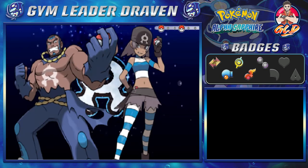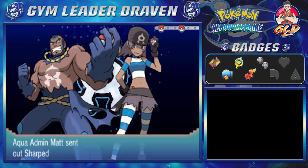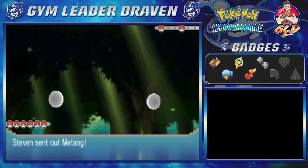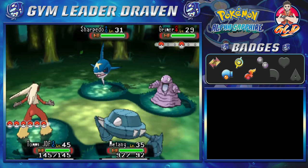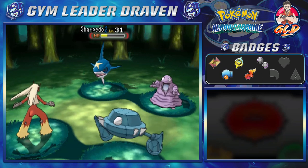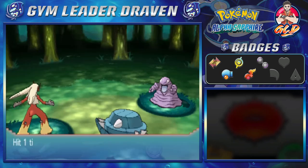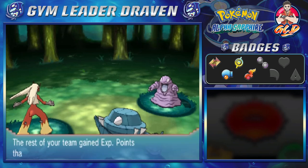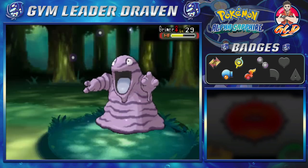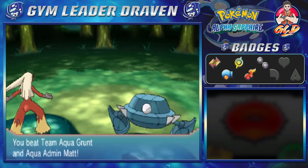We're taking on Team Aqua Grunt and Team Aqua Admin Matt in a double battle. This guy has been at the gym lifting weights, and they've got some pretty good Pokémon — but so do we. Double Kick to Sharpedo — bam! Sharpedo faints and Luvdisc grows to level 34. A Zen Headbutt comes in and just like that, we mop the floor with these Team Aqua Grunts.